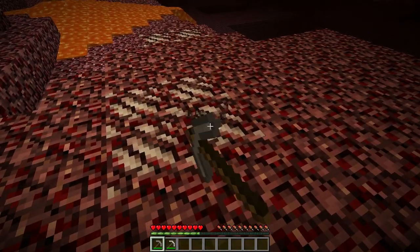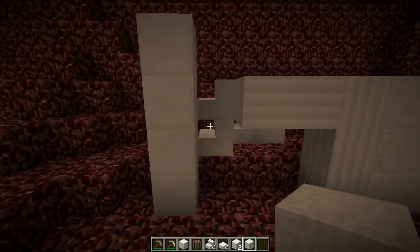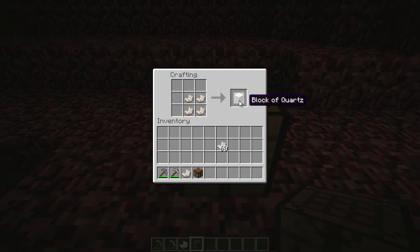A new nether quartz has been added into the game. These quartz can be found all over the Nether, and you can use them to make decoration blocks. The decoration blocks can be further crafted into slabs, stairs, pillars, and even chiseled versions.